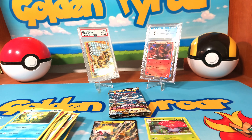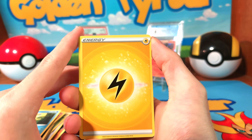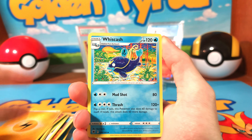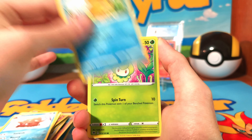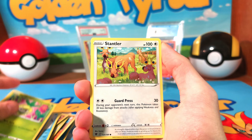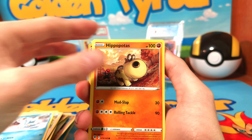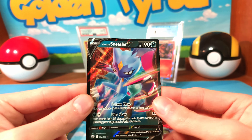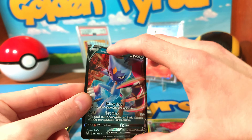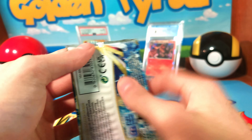I see something — I definitely see a black border card. Hippopotas, Growlithe, and we do have a Hisuian Sneasler V, so we do have one more V card. I was hopeful for it to be a four-card hit, but that was just too much hope.